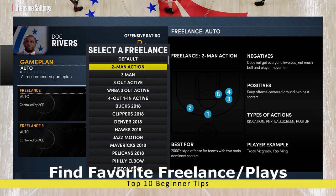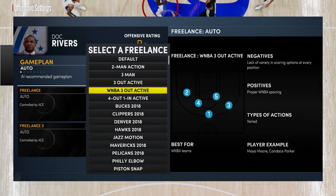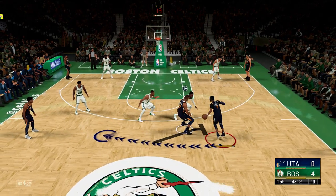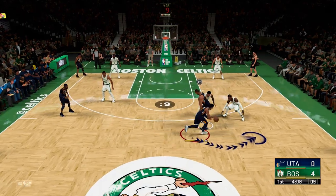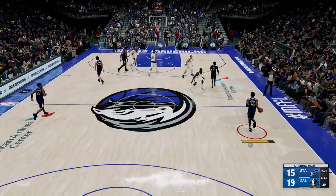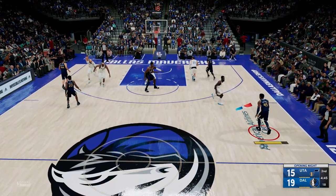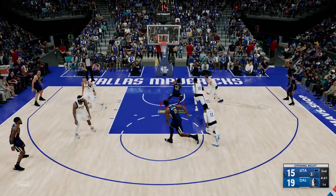Next up, you want to find the right freelance or plays in your playbook to run almost immediately. Going into a match and freestyling the majority of the game is fun, but when you really need a bucket, it's nice to have a play you've been working on in your back pocket, or operate out of a specific freelance that will help you avoid running into teammates, messing up the space, and getting the ball stolen from you.